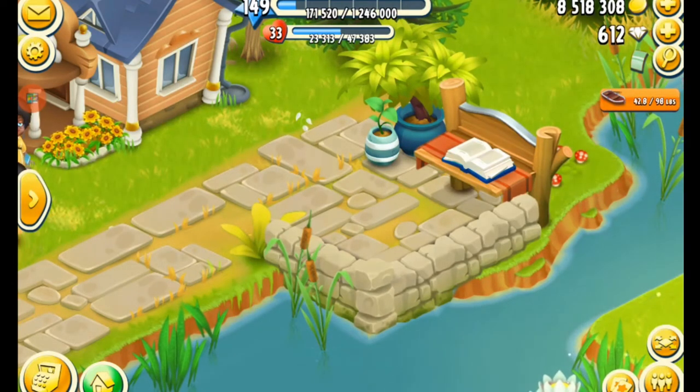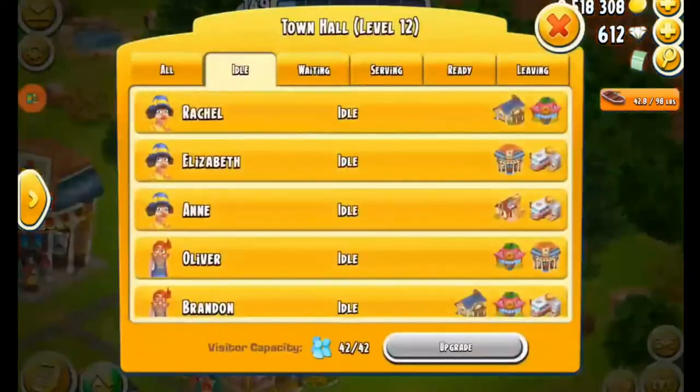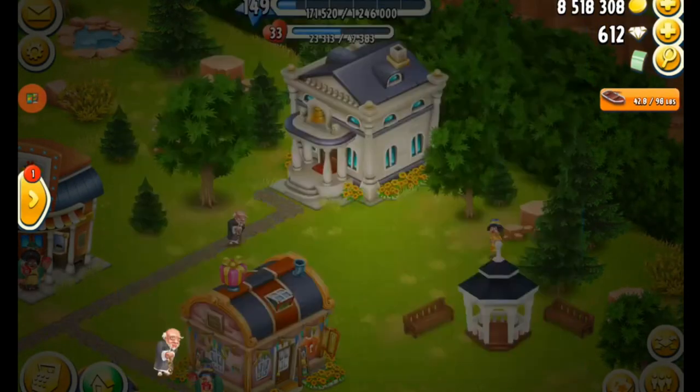So whenever you see those paw prints, it basically just gives you an extra bonus — an incentive to serve them. So I am going to start serving him now and I'm going to send him to the spa.